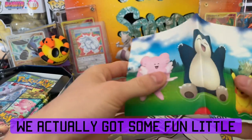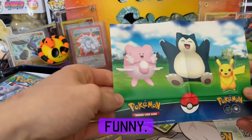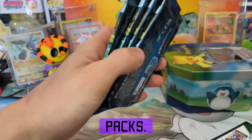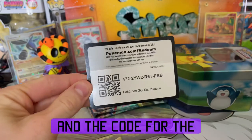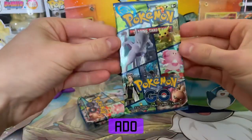In the tins we actually got some fun little stickers — each of the tin mascots — plus four packs, Pokemon GO codes, and the code for the tin.